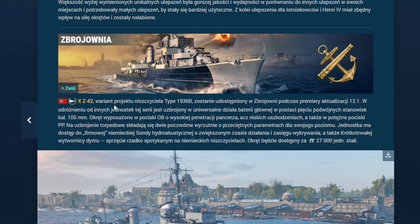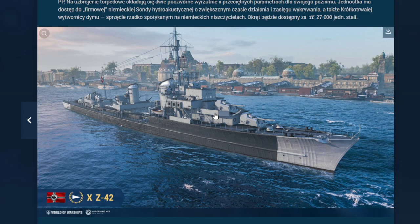Zbrojownia: niemieckie Harugumo, czyli Z-42. Okręt wyposażony w 5 podwójnych stanowisk dział kalibru 105 mm — bardzo dobre pociski przeciwpancerne, wysoka penetracja obeków, ale niskie uszkodzenia. Albo palimy, albo walimy z pepanców. Te działa wyglądają jak sekundarki z lotni niemieckich i ze Schlieffena. Okręt dostępny za 27 tysięcy jednostek stali — będę go brał od razu, także zapraszam za jakiś czas na recenzję.